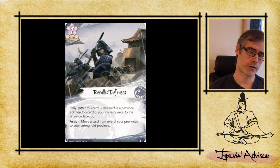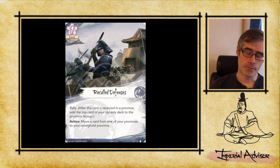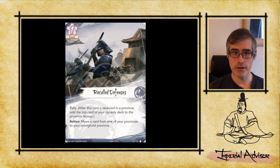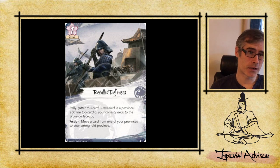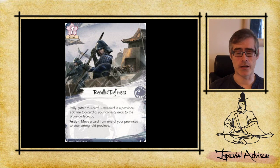People are concerned about drawing into weak Rally cards and not getting a character. But if you draw into one, you still have five Rally cards left in the remaining 36 cards — that's only about a 13% chance to flip another one. It certainly could happen, but it's not particularly high. And if other Rally cards are already revealed, you've probably flipped a non-Rally card onto them. If one province is a dud, you still have the other three.